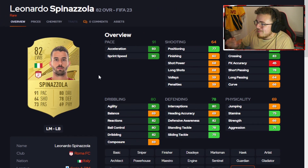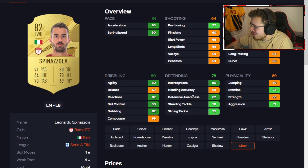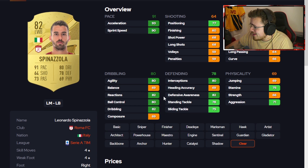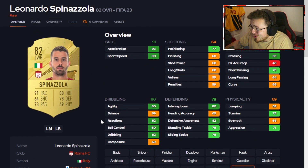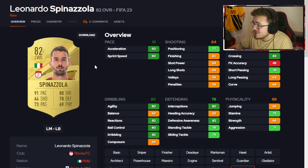On the other side we've got a bit more of a premium option — it is Spinazzola. I'm pretty confident he's had a downgrade from last year, correct me if I'm wrong, but the pace is still there. The dribbling looks brilliant minus the balance and composure. Defending solid, physical solid, passing stats great. And he's four-star skills, four-star weak foot for a left back — yes please. If three at the back is meta, this man could be sick as a box-to-box left midfielder. Definitely one I'm looking to try out.